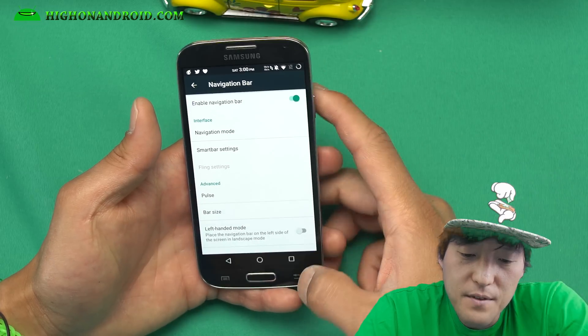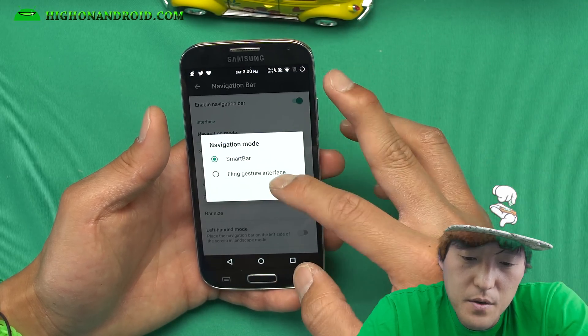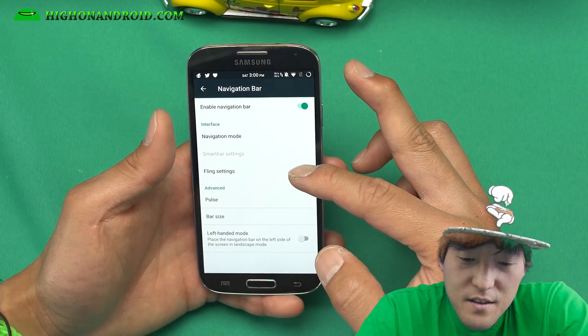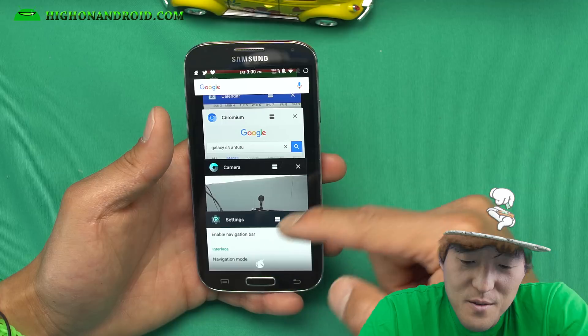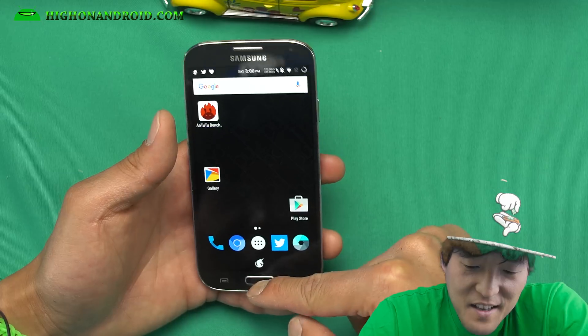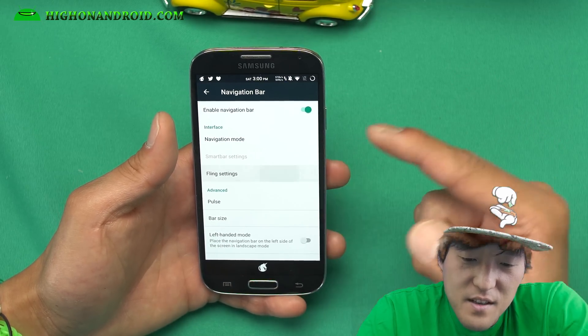If you need soft keys, you can go to the navigation bar and add buttons there. Navigation mode — fling gesture interface. I have no idea what that is. Oh, that's so cool. So you can do these flings — I'm not sure how to use it, but I just found out. They have different fling settings — let's go into fling settings.